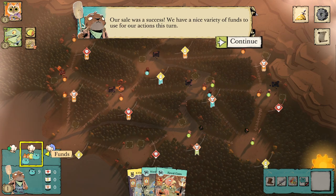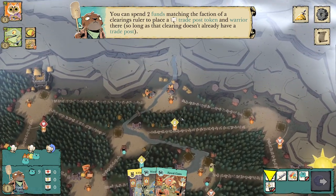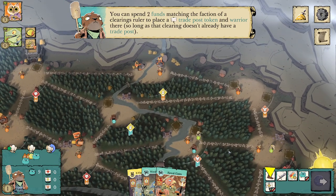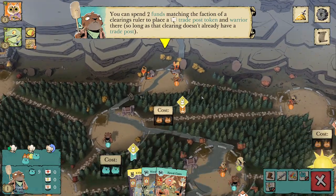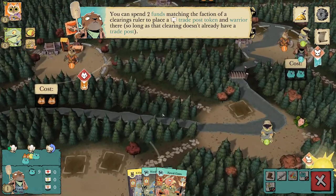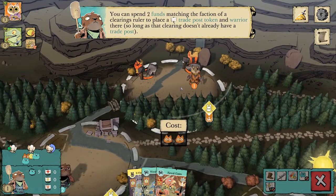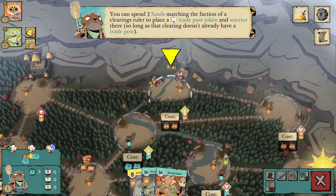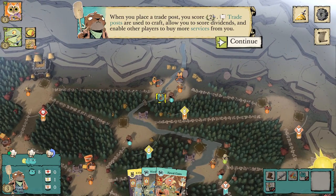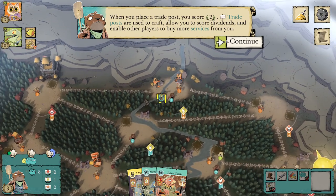Our sale was a success — we have a nice variety of funds to use for actions this turn. You can spend two funds matching the faction of a clearing's ruler to place a trade post token and warrior there, so long as that clearing doesn't already have a trade post. I can put a trade post by spending two funds of the clearing's ruler — two of my own funds because I rule this bunny clearing, or two cat funds because they rule another clearing. Placing a trade post scores two victory points, gives a warrior, and enables crafting, dividends, and more service purchases.